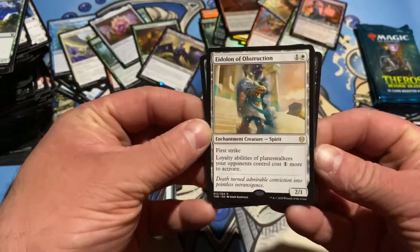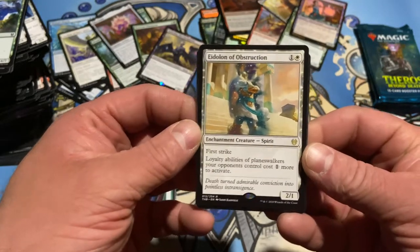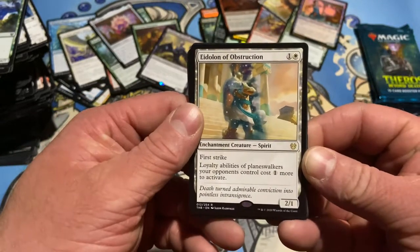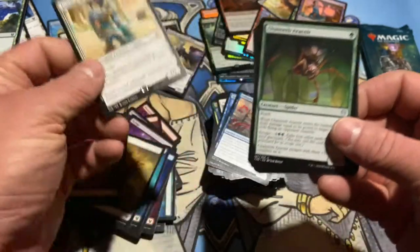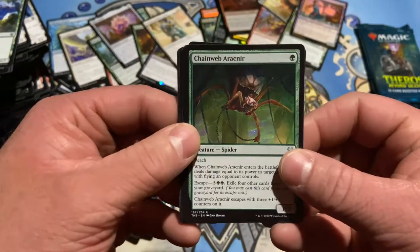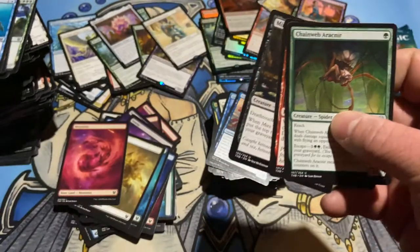Eidolon of Obstruction — first strike. Loyalty abilities of Planeswalkers your opponents control cost one more to activate. That could be very cool — generally people are playing their Planeswalkers and oh I don't have to pay any mana. Yeah you do. You're not just going to plus one that guy and get value. You're paying for it. Taxman cometh.